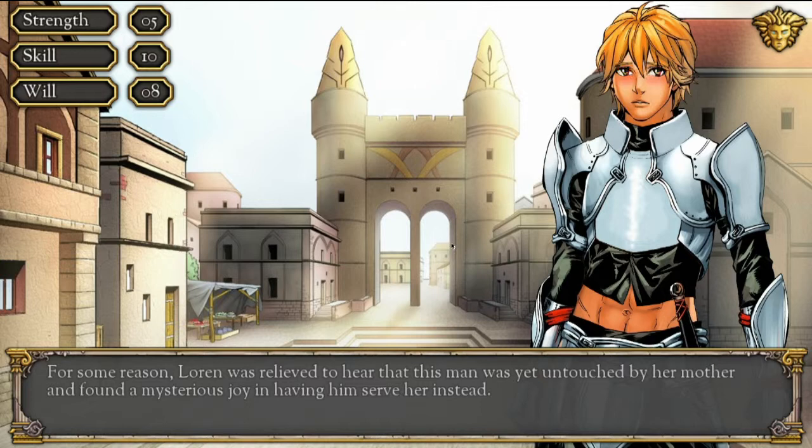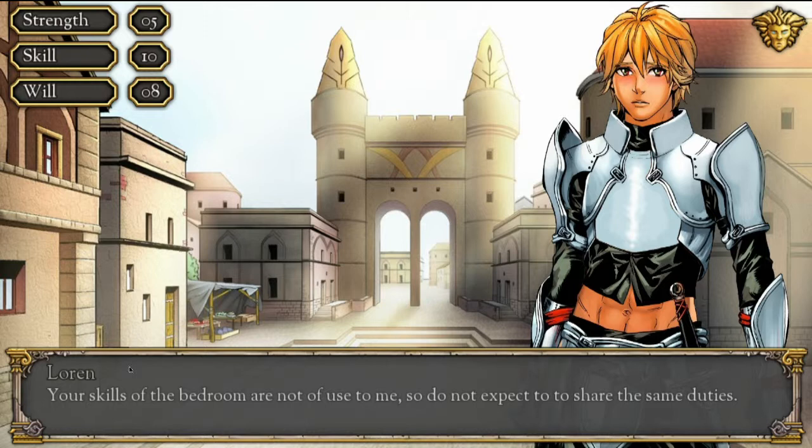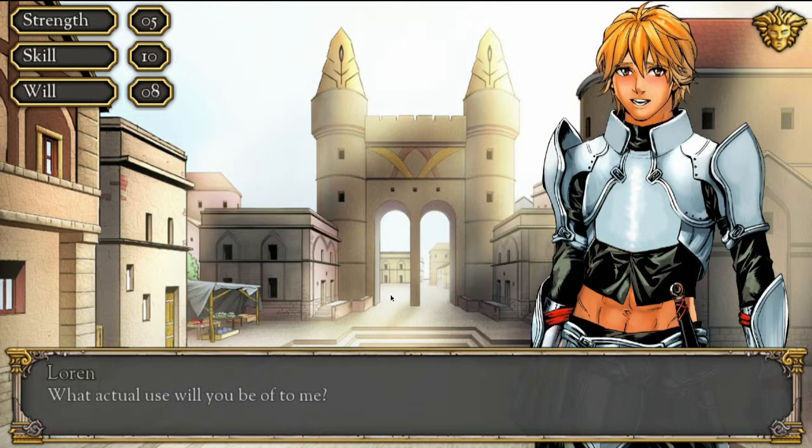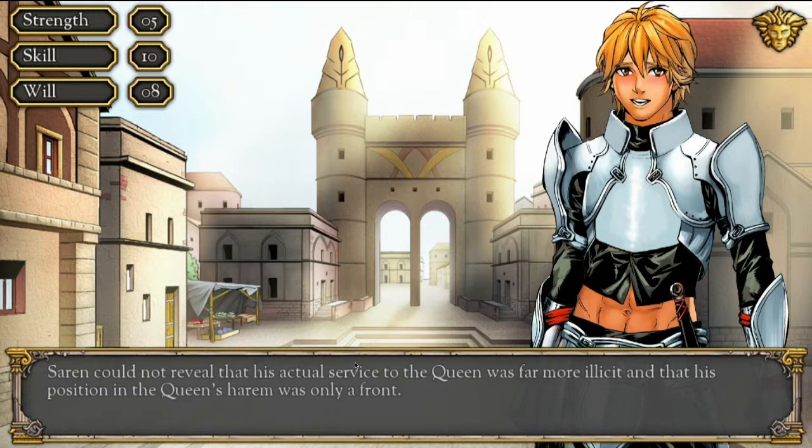'Your skills of the bedroom are not of use to me, so do not expect to share the same duties.' Saren was used to people treating him a certain way upon hearing his duty. 'Yes, ma'am.' 'What actual use will you be to me?' Saren could not reveal that his actual service to the Queen was far more illicit, and that his position in the Queen's Harem was only a front — Saren was a spy and an assassin.